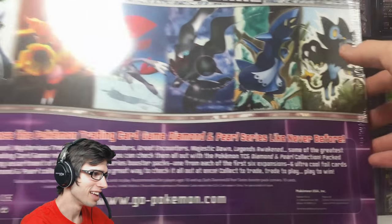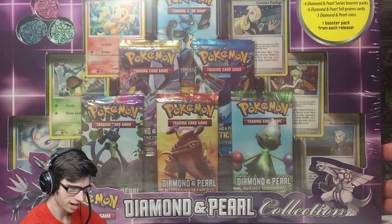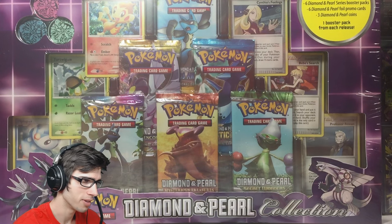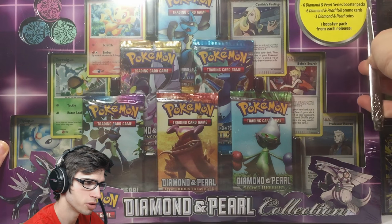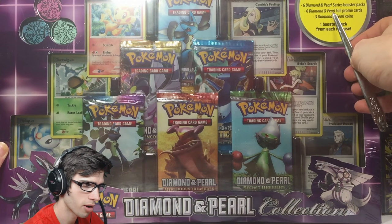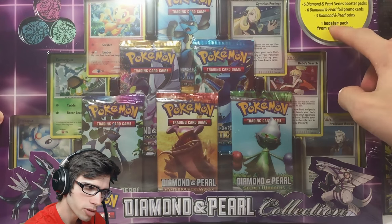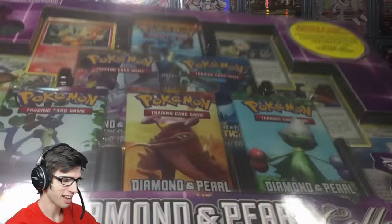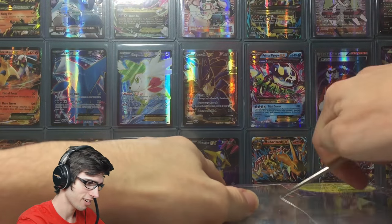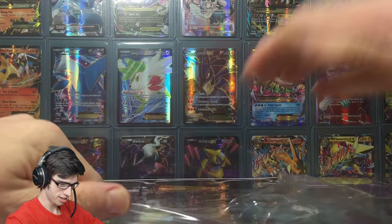The box just looks so good. It says up top: six Diamond and Pearl series booster packs, six Diamond Pearl foil promo cards, and three Diamond and Pearl coins — one booster pack from each release of the Diamond Pearl series.